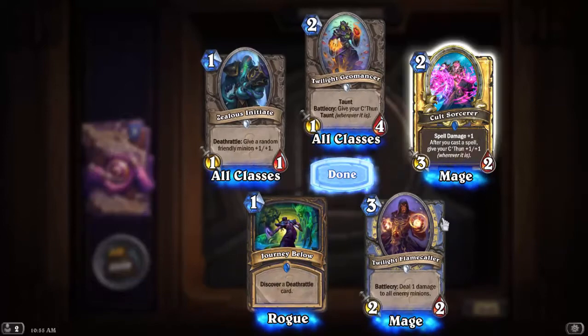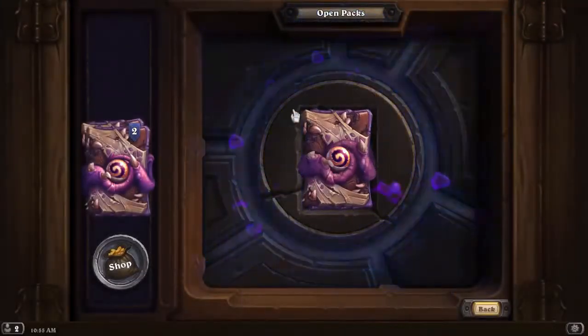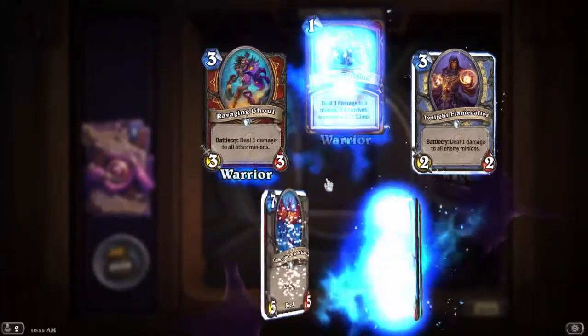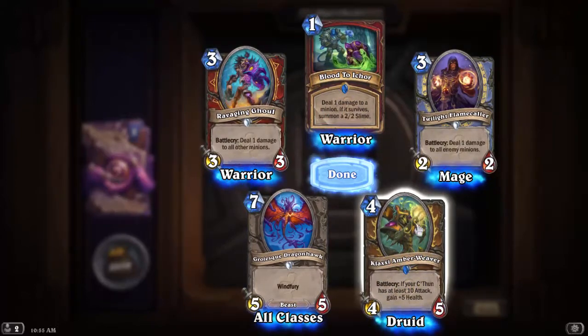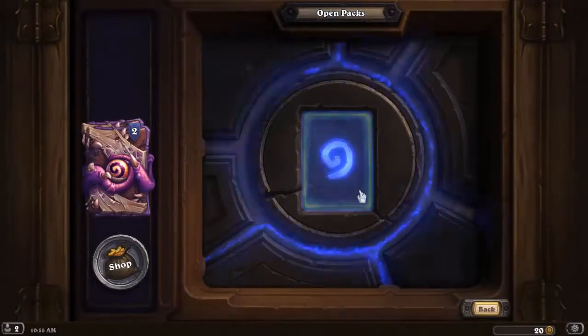Thing from Below — we have that already. Blood to Ichor again. Klaxi Amber Weaver: if your C'Thun has at least 10 attack, gain 5 health — we have multiples of that. Two packs left.